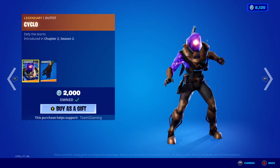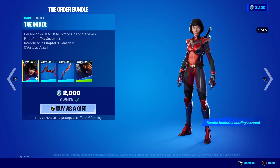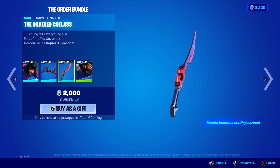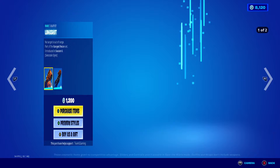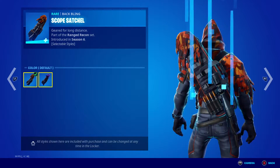Cyclo Winches, Cyclo Winchier Cloak, The Order, The Ordered Wingspan, The Ordered Cutlass, Stealth Surveillance, Among Us, Long Shot, Scope Satchel.